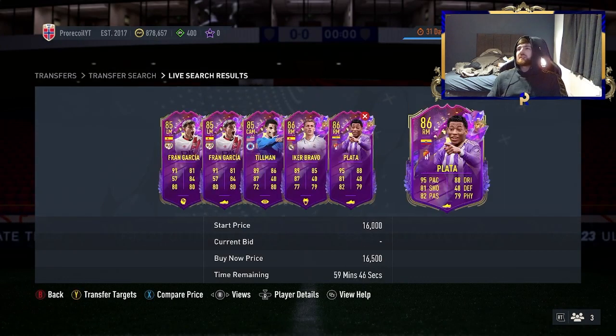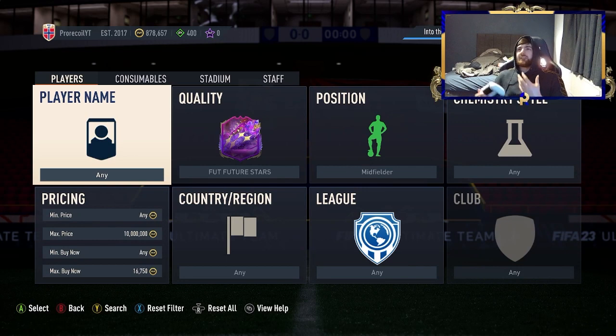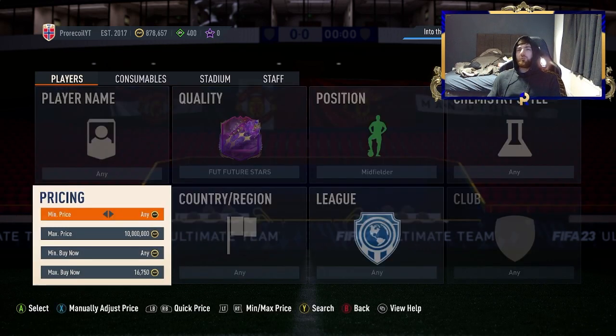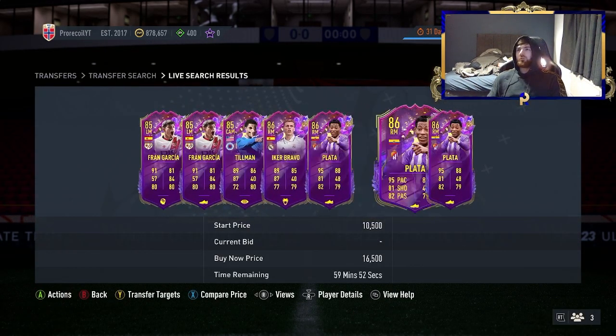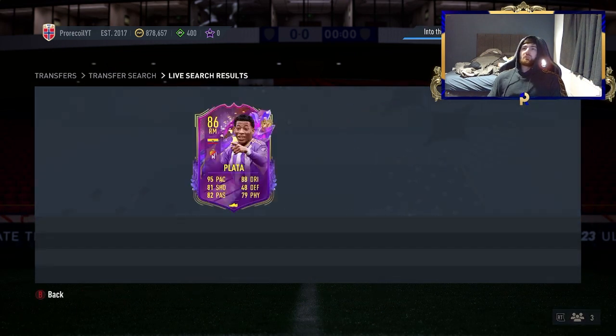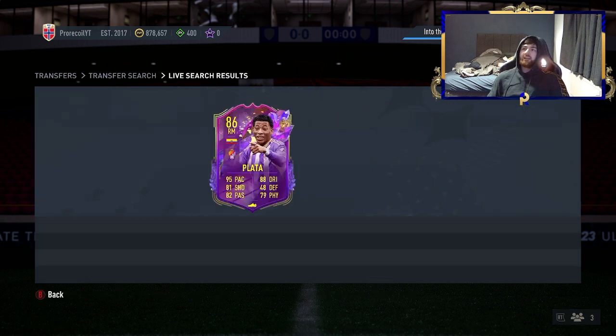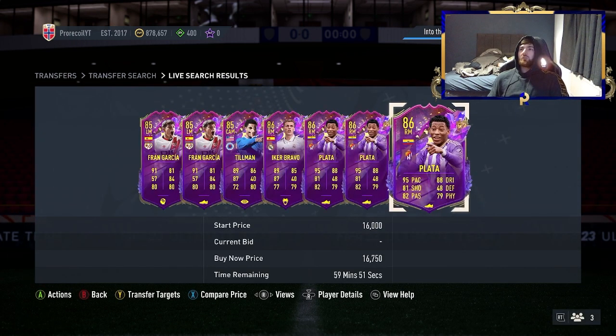A lot of people who pack a Future Stars card — especially newer FIFA players — will expect it to be worth £50k, and when they see the actual price they list it for far less. We missed a Plata just now — he's worth about £17k, so that £15k listing would have been a good snipe. For this guy you want to be looking at £15,250 or below.